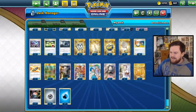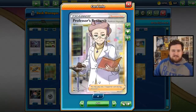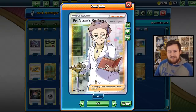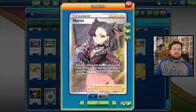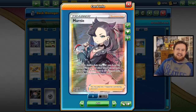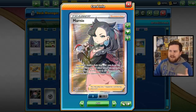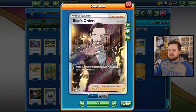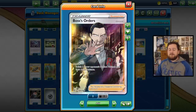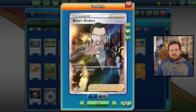When we take a look down in the Trainer section we are seeing a similarly high quality selection of trainers. Let's talk supporters first. This deck gives you 4 copies of Professor's Research - this is the best draw supporter in the game. Discard your hand and draw 7. Pokemon is all about discarding your hand so you don't draw into resources that you don't need anymore. We've got 4 copies of Marnie, the second best draw supporter in the game - shuffle your hand to the bottom of your deck and draw 5 cards, your opponent does the same and draws 4. We also have 2 copies of Boss's Orders - one of the most powerful supporters in the game, letting us switch one of our opponent's benched Pokemon with their active Pokemon.